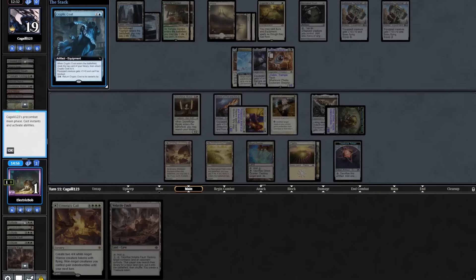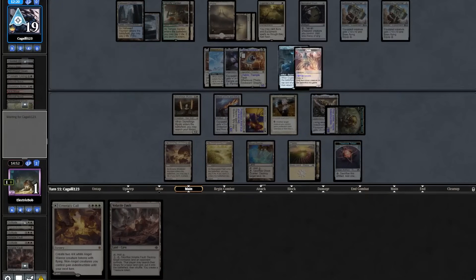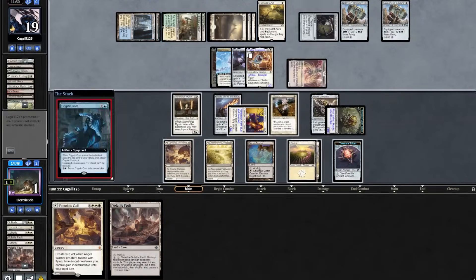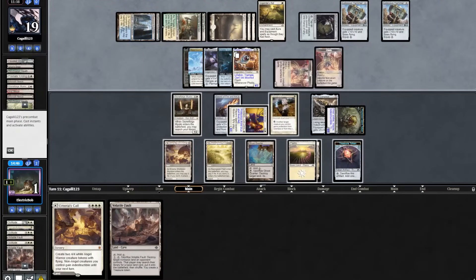They topdeck a Cryptic Coat which makes it unblockable. Wait — they messed it up, we still have hope. They bounce Cryptic Coat to their hand. They can pay for it again though — and yes they do, triggering it right this time. Opponent sadly does have us here, so we have to scoop it up and get on to game 3.